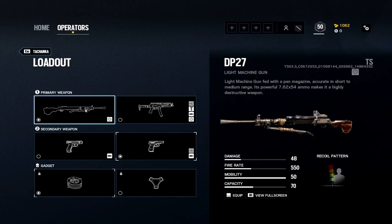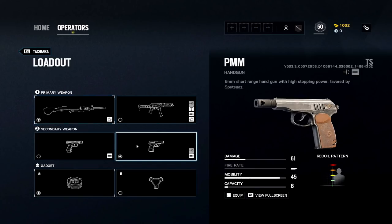For attachments, all you get is the built-in scope, so you're obviously going to go with that. You get 48 damage and a 550 fire rate - as of right now it feels like a slow fire rate, but you can tell it's a very powerful weapon, especially since you can make rotation holes with it.